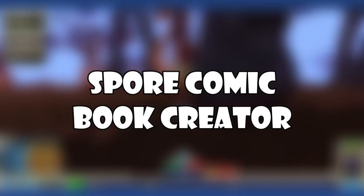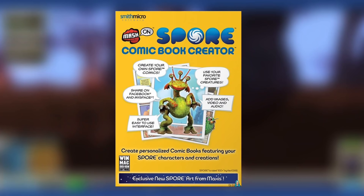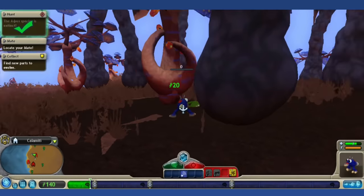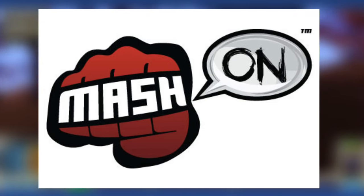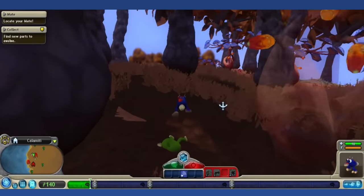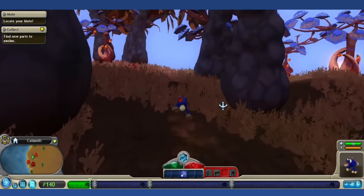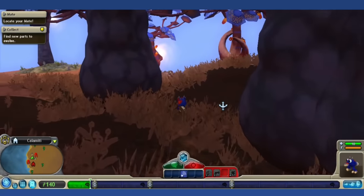Spore Comic Book Creator: Probably the most obscure piece of Spore media, Spore Comic Book Creator would allow players to load creations from the Sporepedia and use them as props in a comic creator. Maxis collaborated with a company known as Mashon — which I can literally find nothing about online — to make the creator, and it no longer exists online anywhere. If anyone knows more about either Mashon or this comic creator, please let me know in the comments.